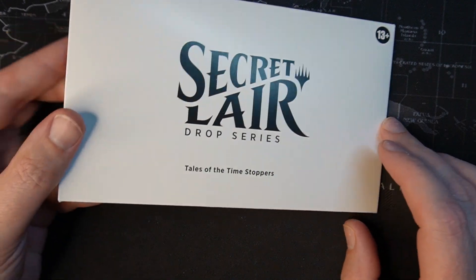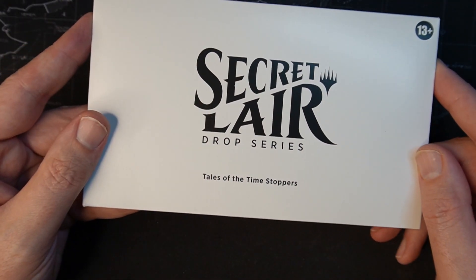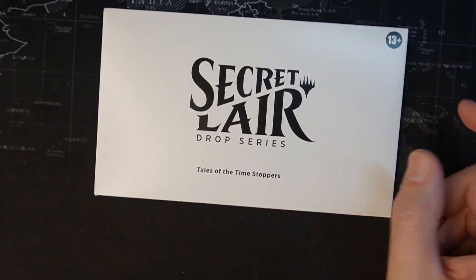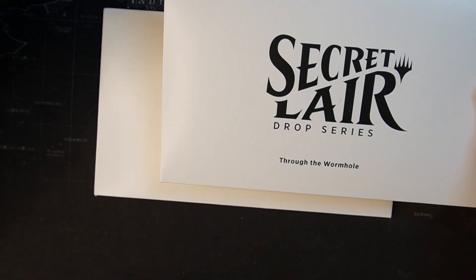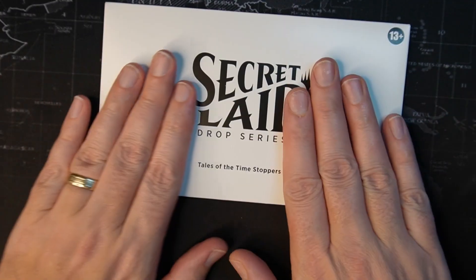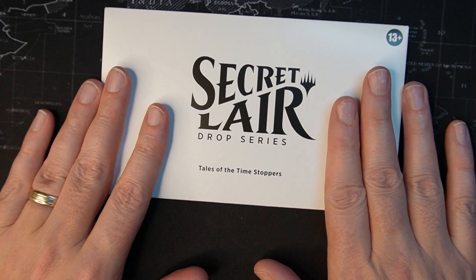Welcome back to another Secret Lair Drop Series opening. This one's Tales of the Time Stoppers. I just recently got this set along with the Through the Wormhole and the Tomb Raider set all together for $65. Or you could have bought this separately just for $29.99.